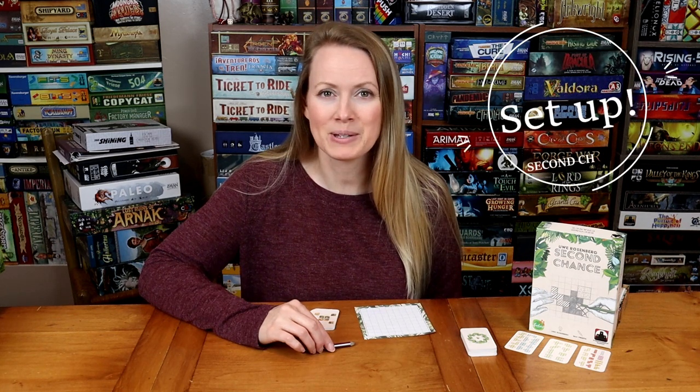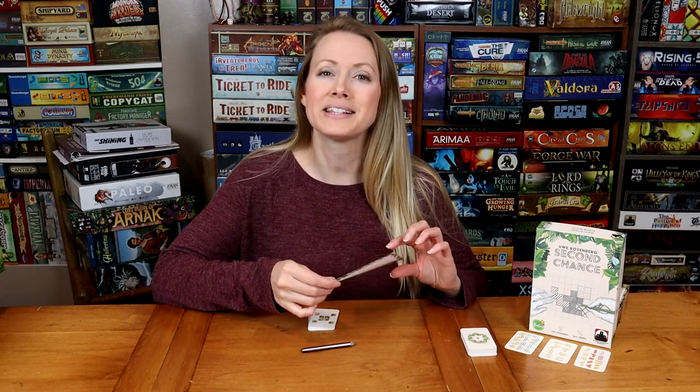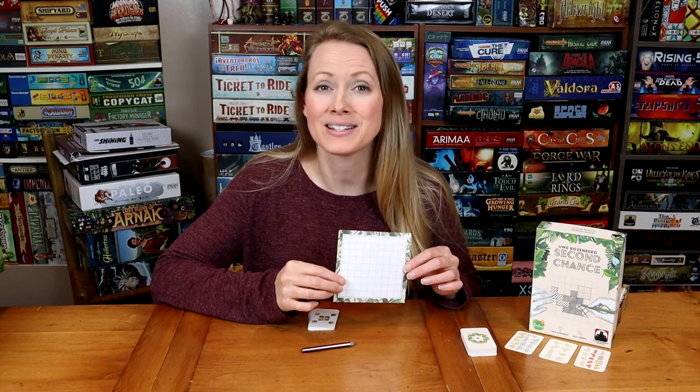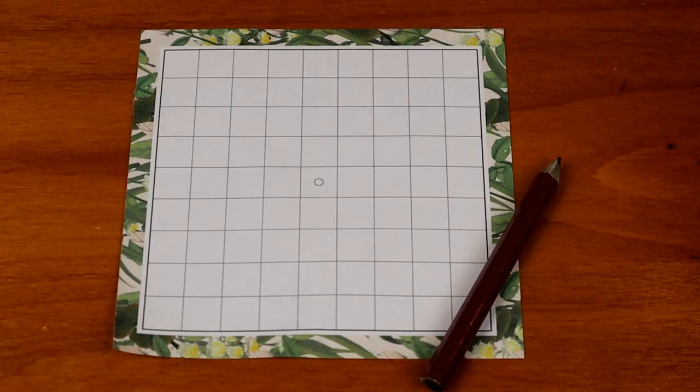Let's set up the game. Every player is going to receive one personal player grid. Notice that they are front and back, so you can play essentially two games on just one sheet of paper. Make sure every player has a pen or pencil, and colored pens or pencils work great for this game.